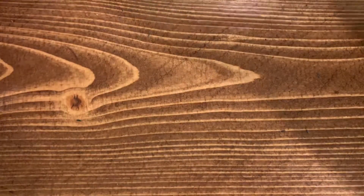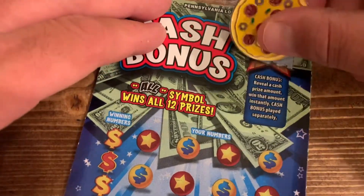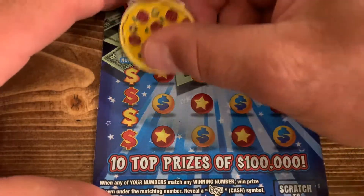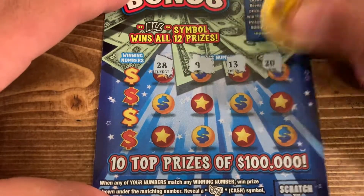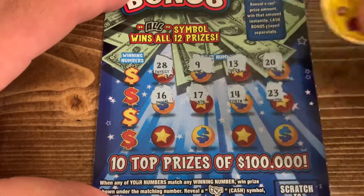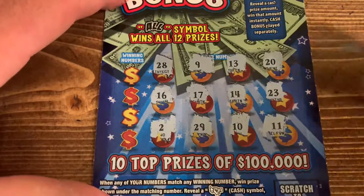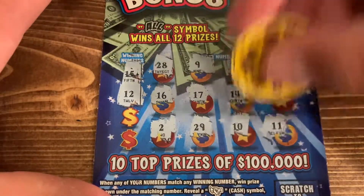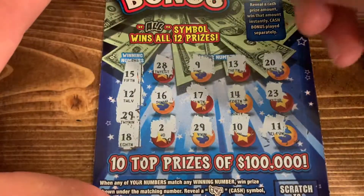One more chance — can we bring home the money? Got a 20 up top — there we go, we got some back! Five dollars on the bonus game. Numbers: 28, 9, 13, 20, 16, 17, 14, 23, 2, 29, 10, and 11. Then checking: 15 — nope. Want number 12 — no, one off. Got a 29 — there we go! And an 18 — do we have an 18? No, we do not.